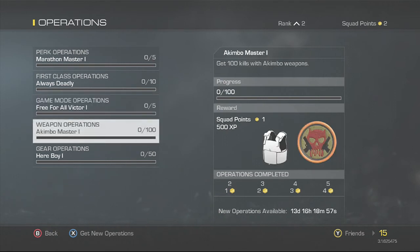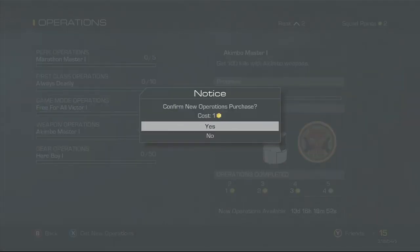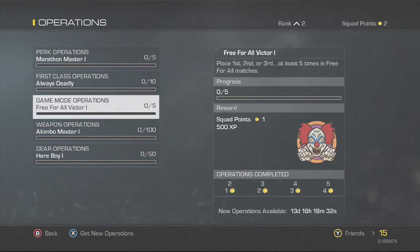If you want even more operations, you can spend one squad point to get additional ones. You get a lot of squad points from completing these operations — as you can see, you get 500 XP and a squad point, 500 XP and a squad point — so it's very easy to keep cycling through more.